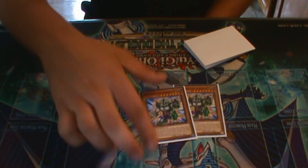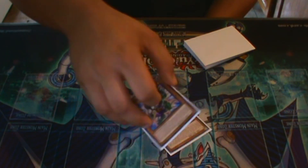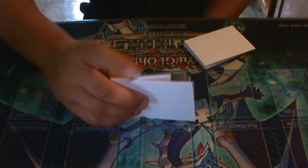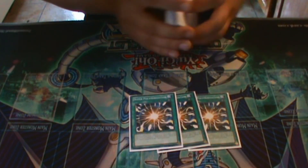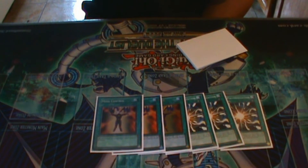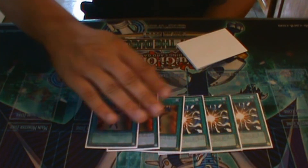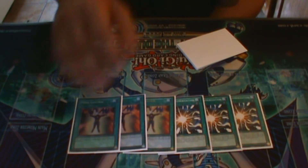After that, we have two Pachycephalos — Pancratops — we all know why it's really, really strong. Not only that, these are actually searchable off the Oviraptor, so if you're in a weird scenario you can just search and pop something. For the spells, we're playing triple Super Poly and triple Mind Control. Mind Control and Super Poly are honestly two of the strongest sided spells in the game right now, so why not utilize them both?